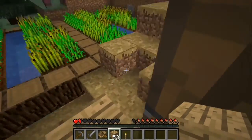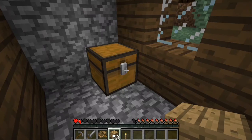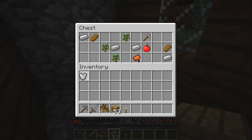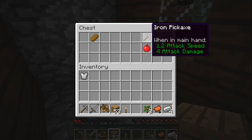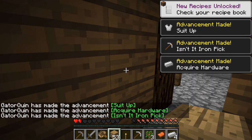Sorry villager, but I have to do what I have to do. An iron chest plate, some iron ingots, a saddle, oak saplings, an iron pickaxe — that's gonna be useful — a lot of bread, a few apples. Whoa, that's a lot of advancements!